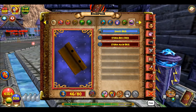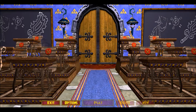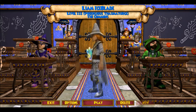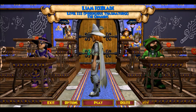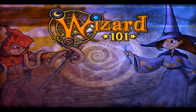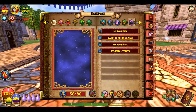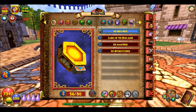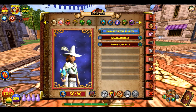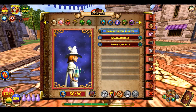And that's it for my Storm wizard. Now we'll go to my Ice wizard. In the thumbnail he looks more blue but I dyed his stuff to look more white.